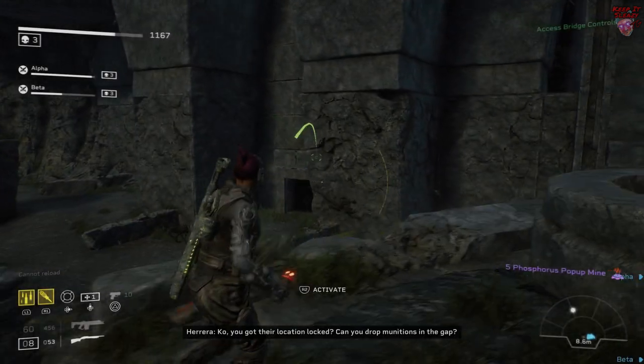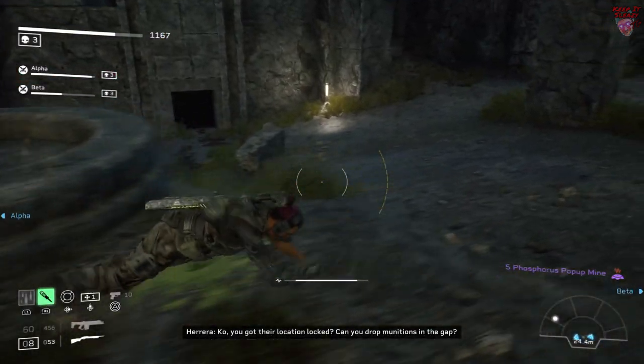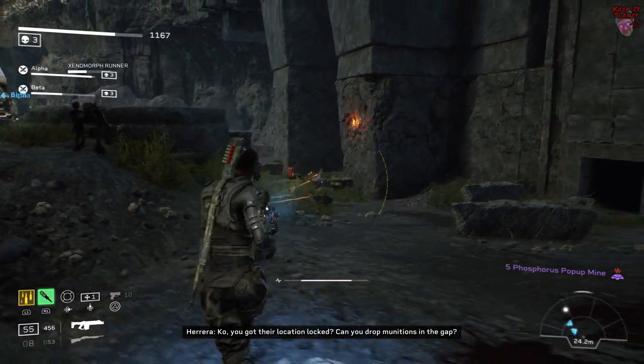For the penultimate fight, trigger the controls for the bridge and then stand right here until it's time to hop across.